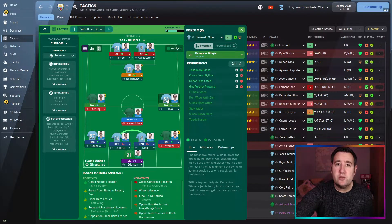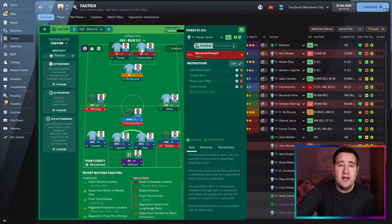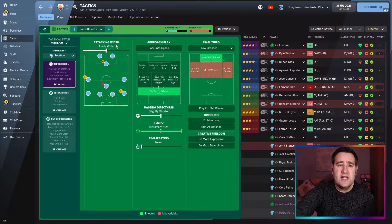There's also a defensive winger on attack on the right, a roaming playmaker on support, a defensive winger on support, a shadow striker on attack, an advanced forward on attack, and another advanced forward on attack. The tactical style is custom, mentality positive. In possession: attack width fairly wide, play out of defence, passing slightly shorter, tempo extremely high, time-wasting never, low crosses, work the ball in the box.